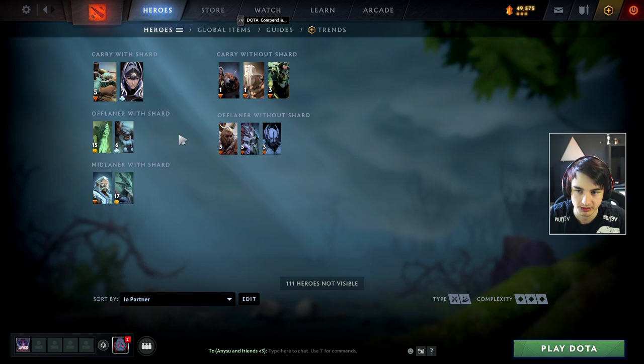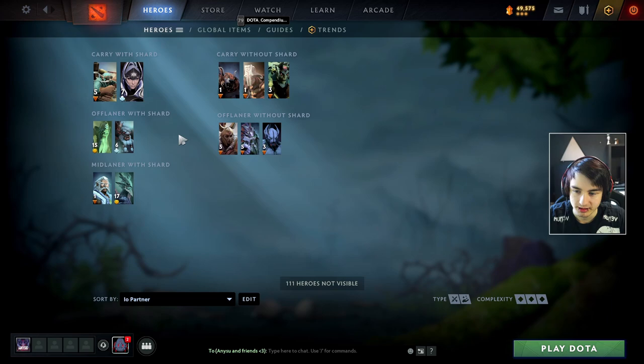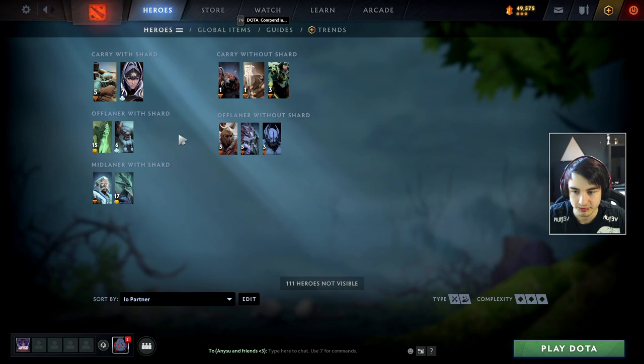Juggernaut's spin paired with the movement speed of Tether is really great, and in the mid and late game the healing ward combined with IO is just incredible to keep your whole team alive. Medusa really likes to get steroids such as Overcharge attack speed, and you can provide mana and health at the same time - basically making Medusa impossible to kill. For offlaners, Night Stalker, Slardar, and Legion Commander all provide some form of movement speed bonus, and combined with your Tether you're basically at max movement speed all the time - all of them really benefit from Overcharge attack speed.